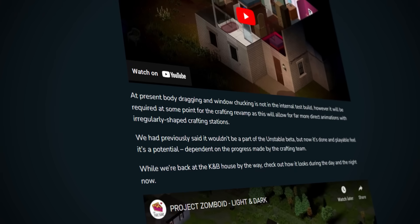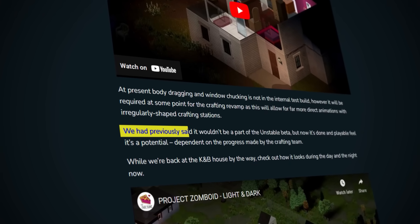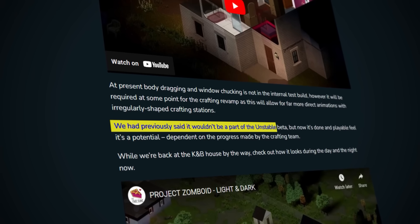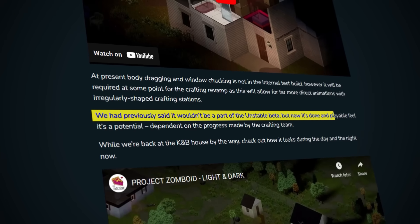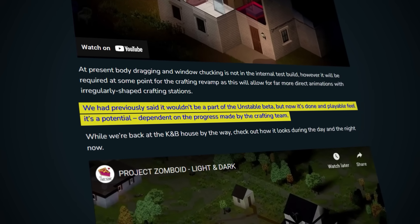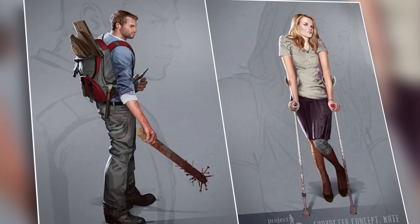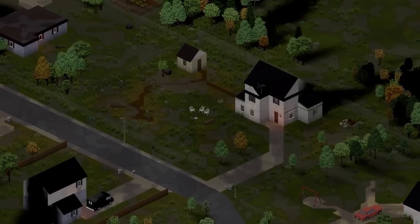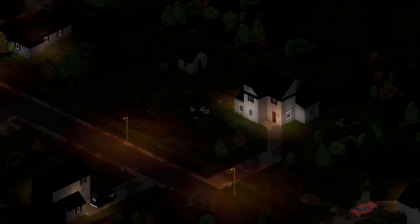The team closes out the grapple tech segment by noting they previously said it wouldn't be in the unstable branch of build 42, but now that it's pretty much done, they feel it's a potential candidate for addition. The eagle-eyed will recognize the house from the clip as Kate and Bob's safe house, and the devs give another quick look at the lighting system showing the safe house both during daytime and at night with new street lights.